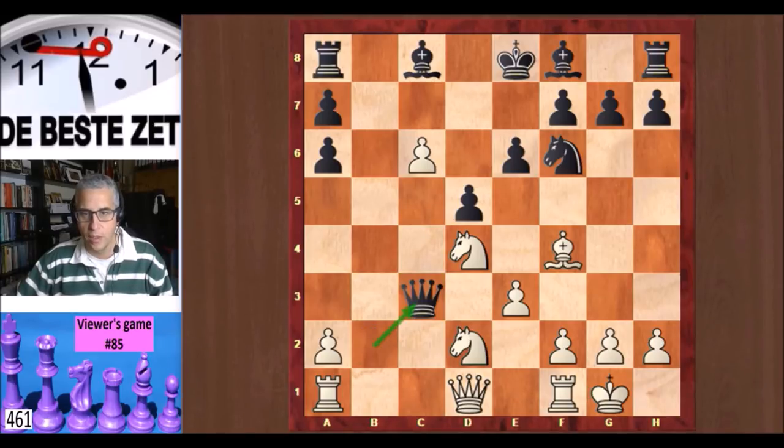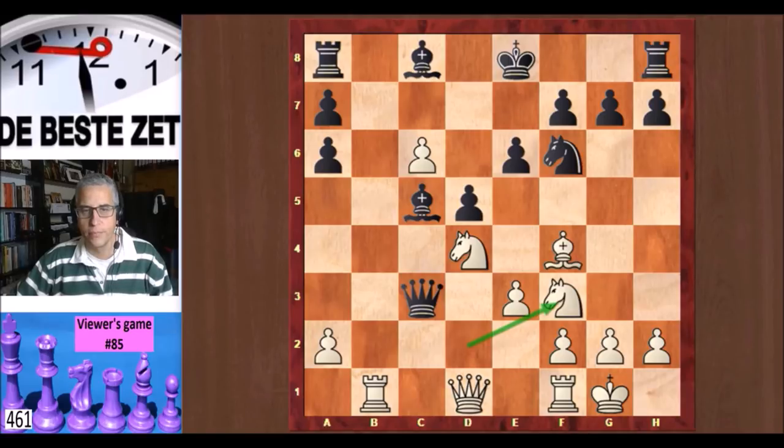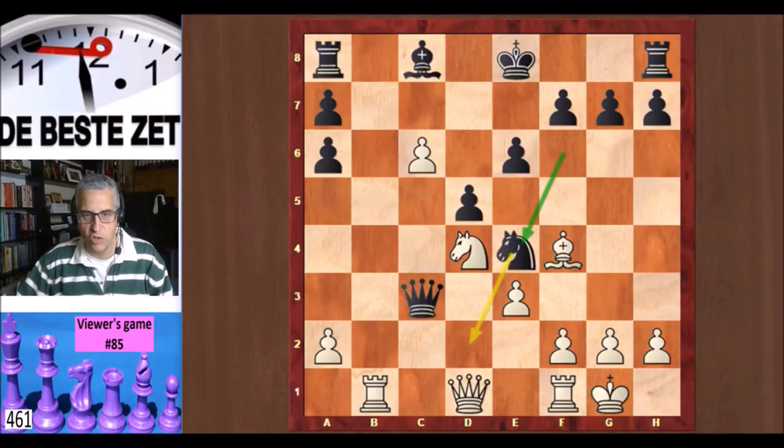Black took the pawn, Rb1, Bc5 developing, and Knight 2 to f3. Black decides to take on d4, Knight takes, and plays Knight e4 — setting up a nice fork on d2, forking both rooks. The queen cannot take the knight because it's protected by the Black queen on c3. Very nice! But Lady of Pain had not looked any further — she saw the knight fork and went for it, neglecting her development and neglecting White's counter chances.